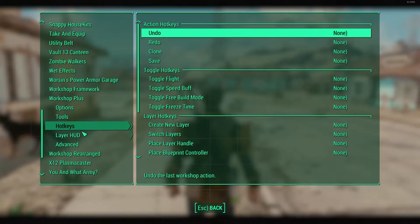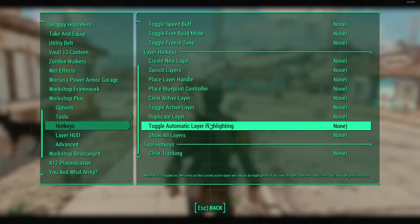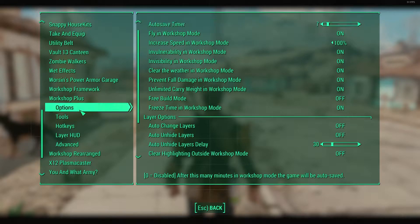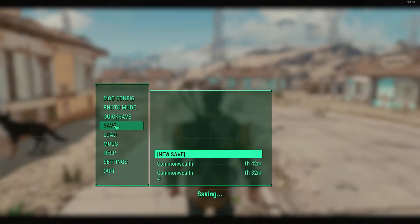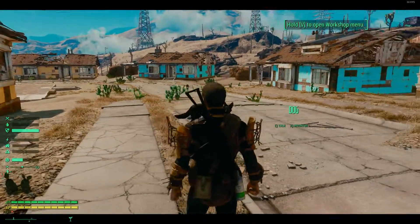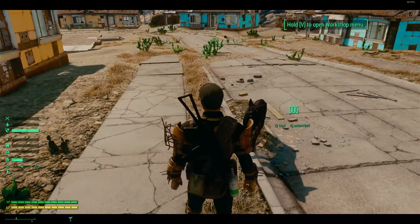So here you can see I'm in the mod configuration menu for Workshop Plus. I'm just rebinding a few things such as copy and paste. I like to have a cloning tool available — it just makes it easier. If I want another copy of a wall, I don't have to go through three or four levels of menus to get back to it.